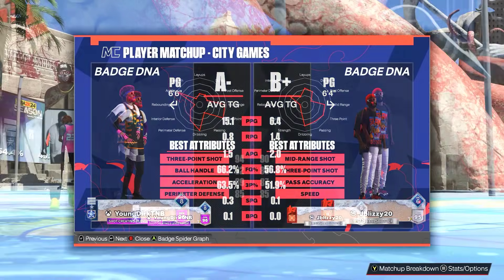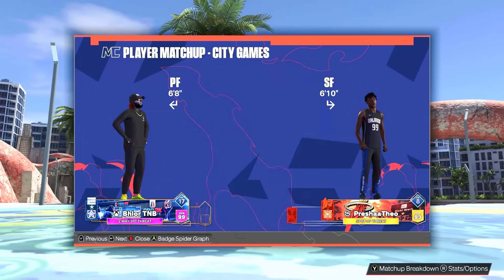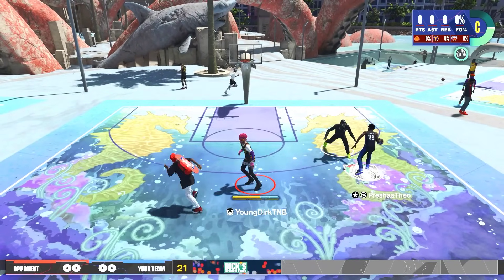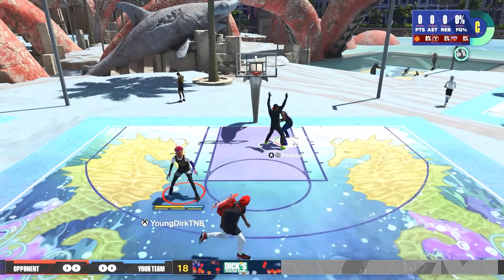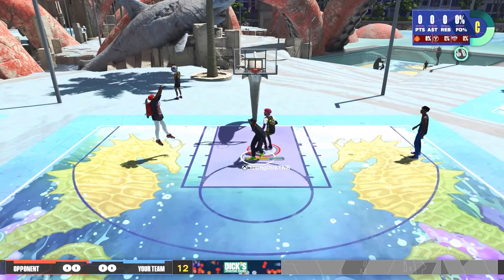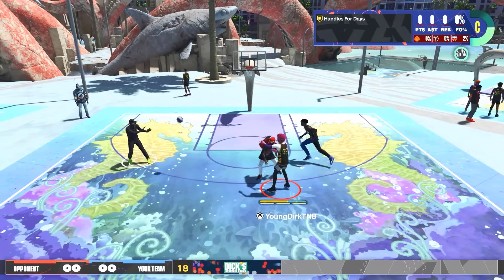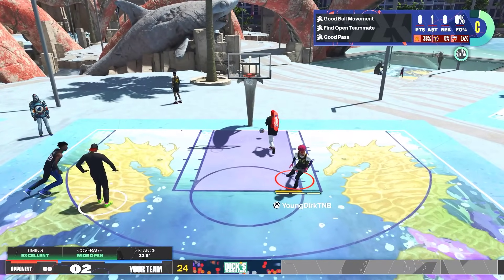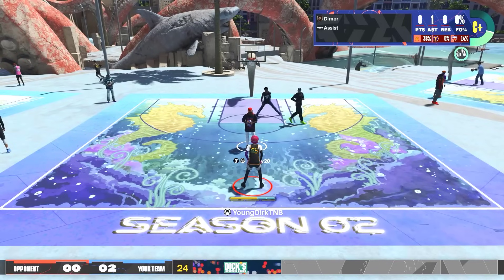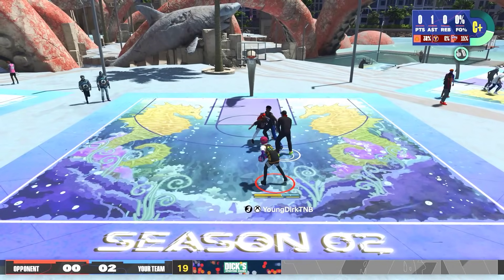Our first game isn't against any scrubs — they both shoot over 50%, so this is a good test for the Space Creator badge on this build. The build I'm on has Space Creator on Hall of Fame, a 94 three, and a 79 mid. Space Creator is such a slept-on badge and a niche thing, and not a lot of people take advantage of it. But the people who do, especially at the elite level, get an edge over their defenders.